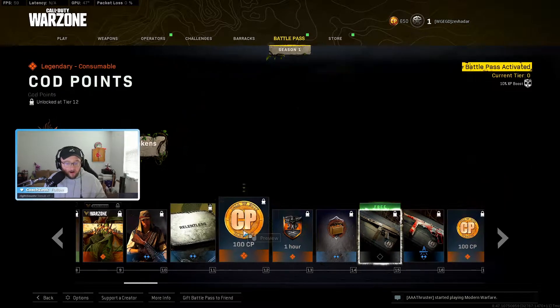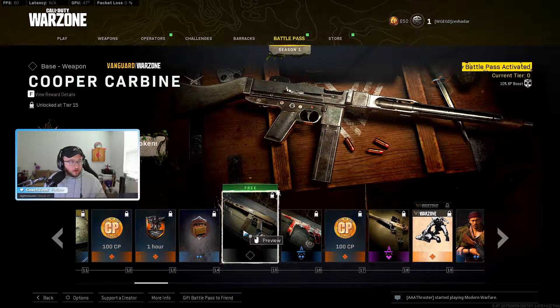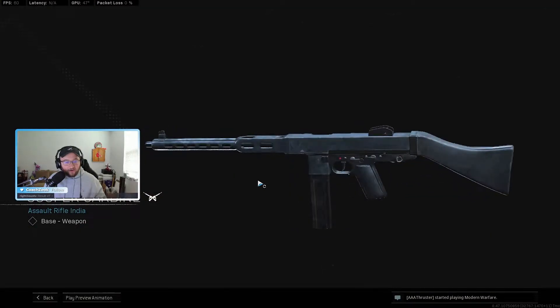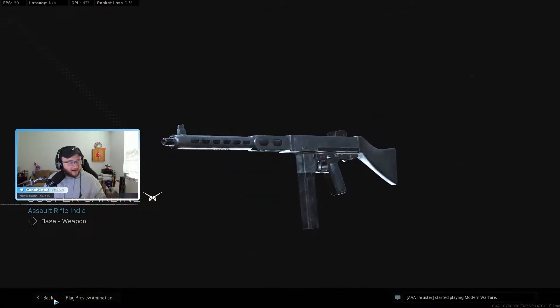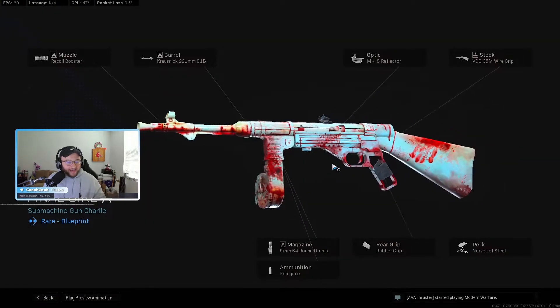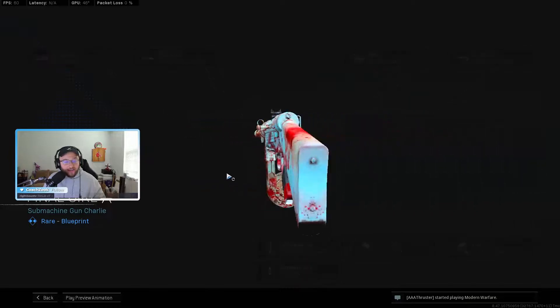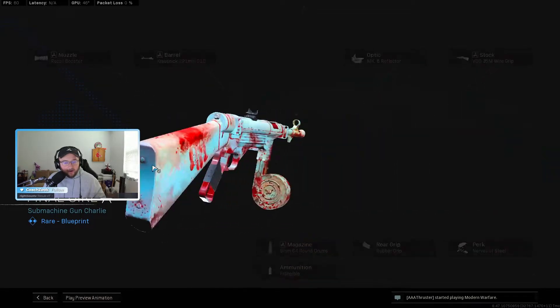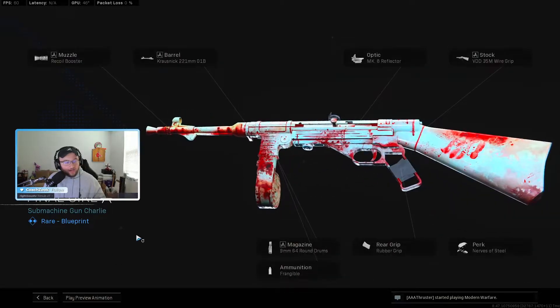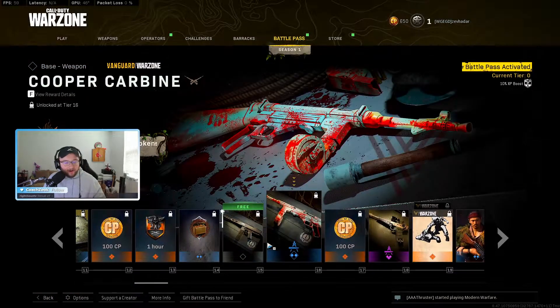Oh, I like that — it's all copper. I like that a lot, very clean. This one's sick for the MP40 — I'll be rocking this, maybe with some gold we already have unlocked. It's like a bloody MP40 on a white backdrop. I like that one a lot, that's awesome.